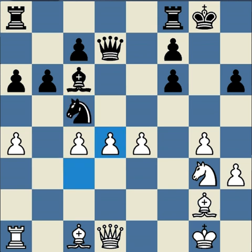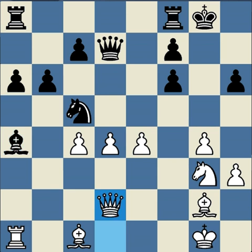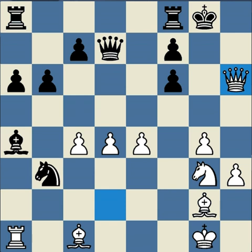If instead of knight b3 black played bishop a4, white would have queen d2, again threatening h6, and also threatening the knight because the queen is guarded by the bishop. Now if black then played knight b3, white would take on h6 and the attack would crash through.